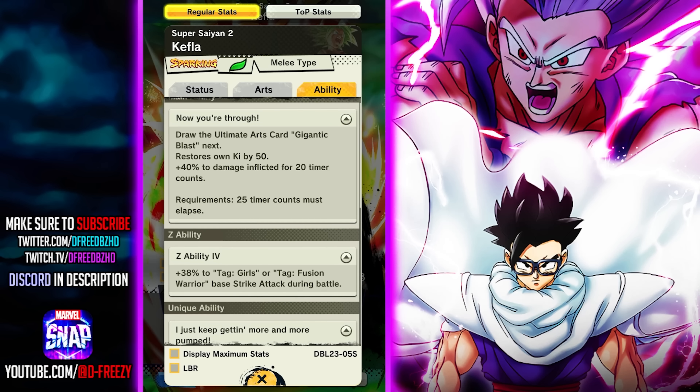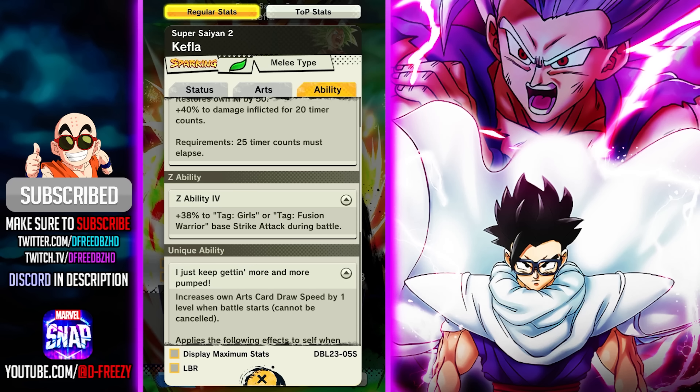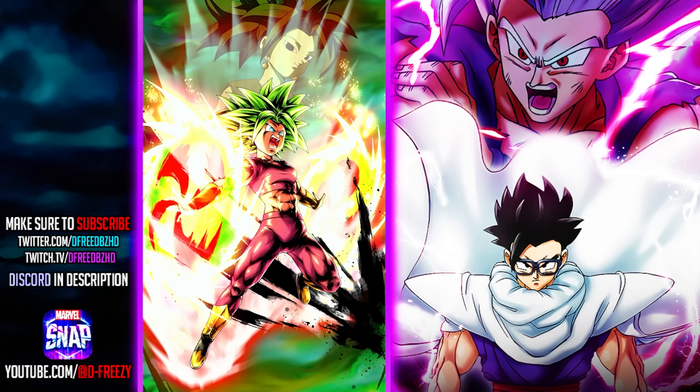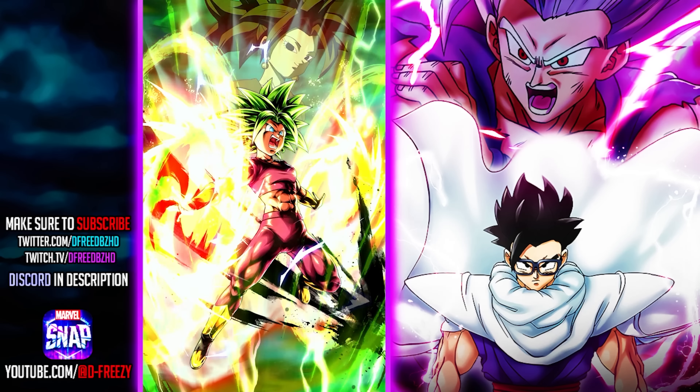She's so old her Z ability is single stat - that's how old Kefla is, she came out before the two-year anniversary. She was so ahead of her time. Here's the deal - I'm not gonna talk about it much longer, but I do think Kefla has a solid chance of either getting a Zenkai, probably the right one. They may not even think this Kefla needs a Zenkai right now. How many of you guys still use this character? Let me know. But I also think there's a solid chance that a new Kefla or an LF 21 could come out next month.